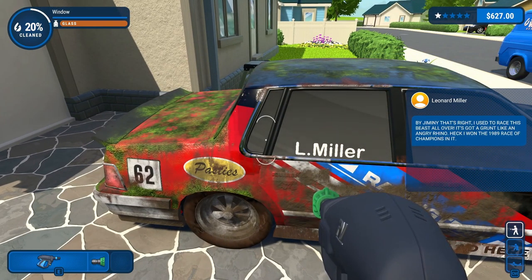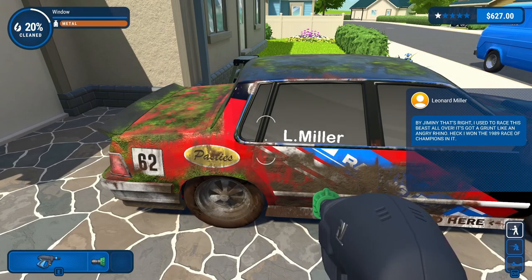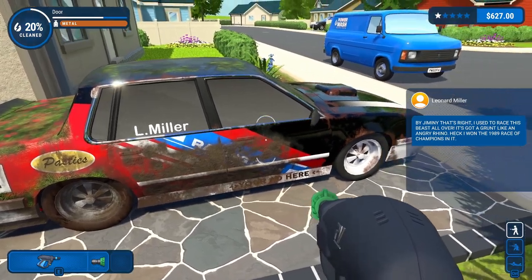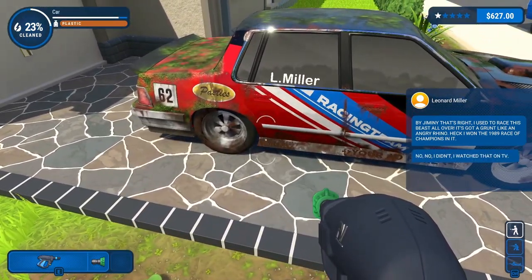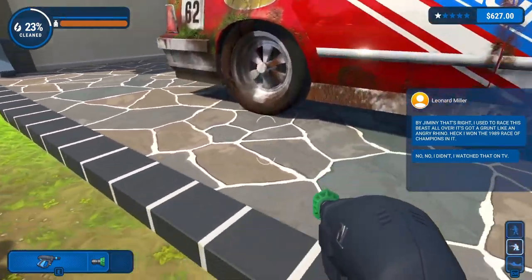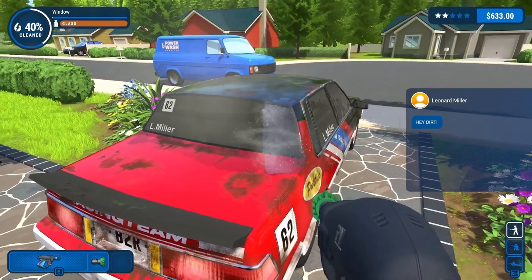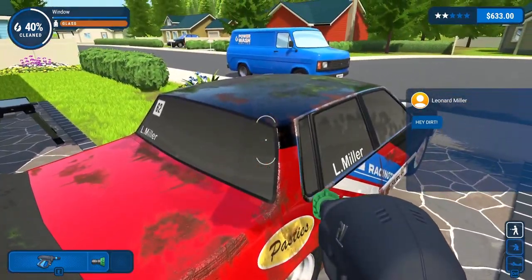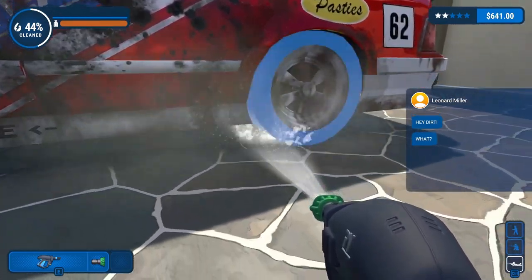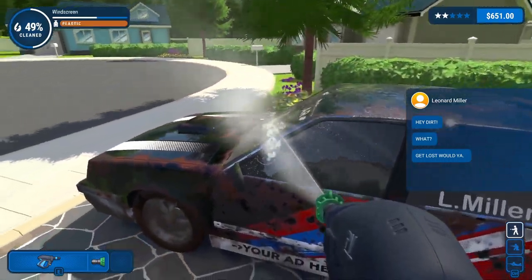NPC message: 'By jiminy - I used to race this beast all over. It's got a grunt like an angry rhino. I won the 1989 Race of Champions in it!' Then: 'No, no I didn't - I watched that on TV.' Another NPC chimes in about the dirt. 'Get lost would you?' Yeah, I'm working on it.